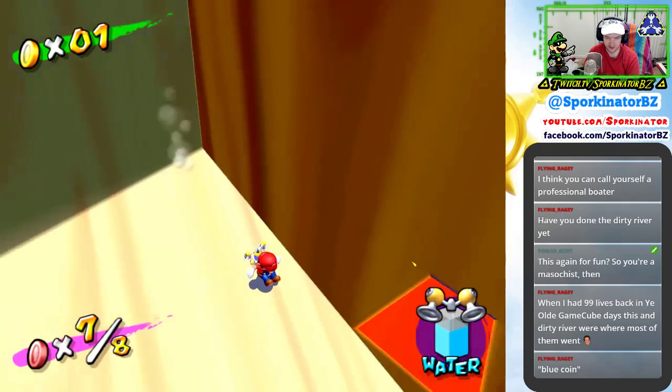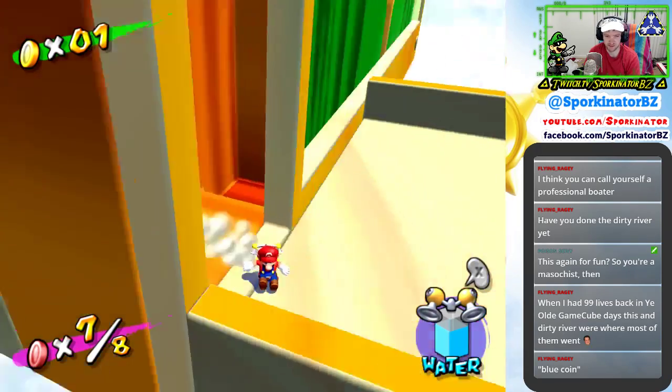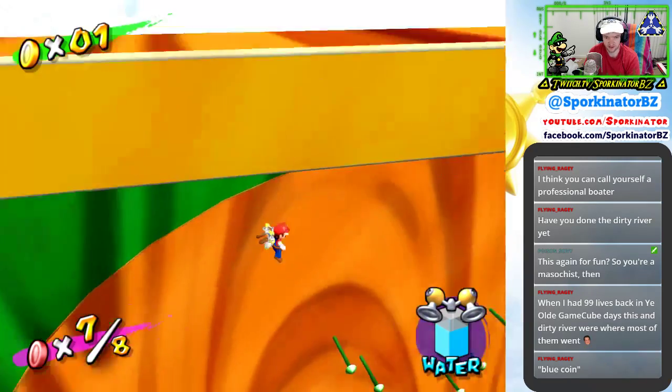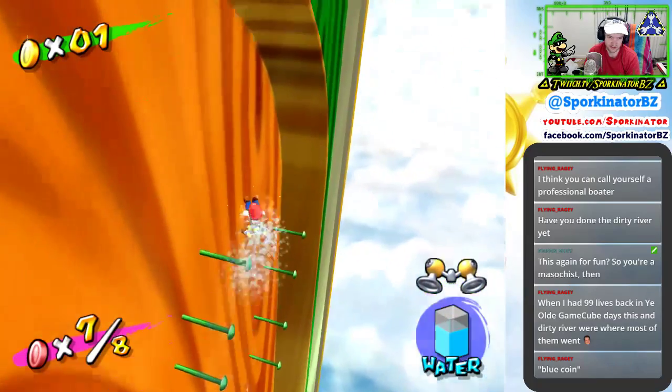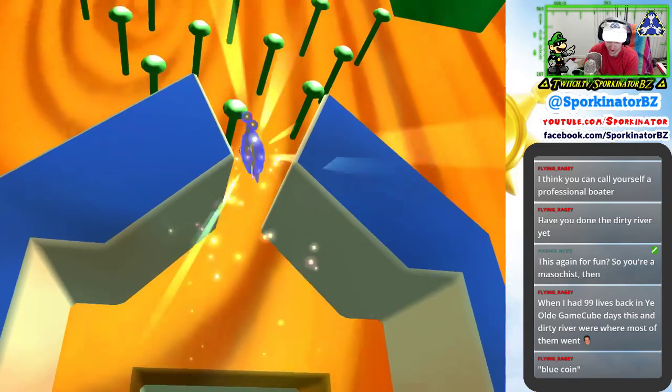Yeah, I said blue coin, I meant red coin. Anyway, now to get red coin number eight, which is arguably the hardest one. You want to hold right again, but this time you have to hover for a bit, and then fall down. There you go. Red coin number eight.